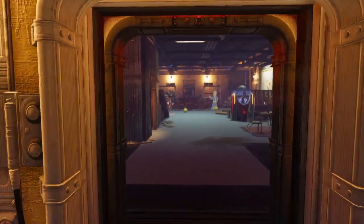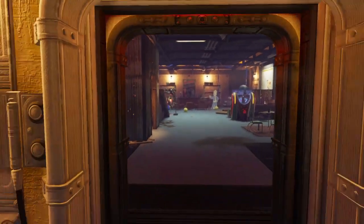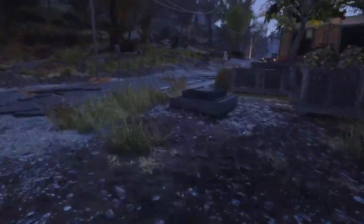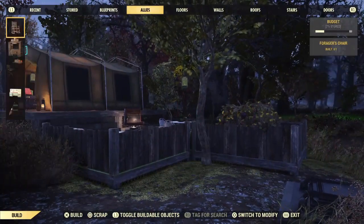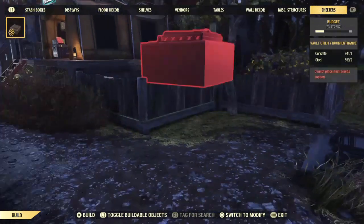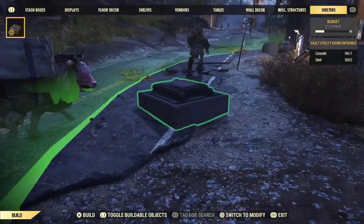So now that that's done and out of the way and we know how to get the camp shelter, zip on over to your camp and let's figure out how to build it. I've loaded in at my camp and you can see I already have mine placed, but to do it all you do is open your build menu, scroll all the way over to the far right - it's all the way on the far right - and boom, there you go. It costs nothing to build. It's one concrete, two steel.